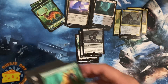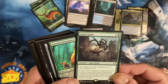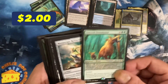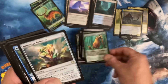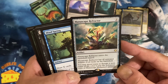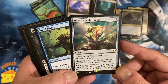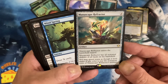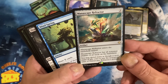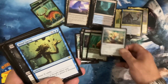Mind Flayer, Strionic Resonator, Sawtusk Demolisher, Mana Maze Refractor: you may spend mana as though it were mana of any color to pay the activation costs of Mana Maze Refractor's abilities. Mana Maze Refractor has all activated abilities of all lands on the battlefield - so it's like an all-color utility land effect.